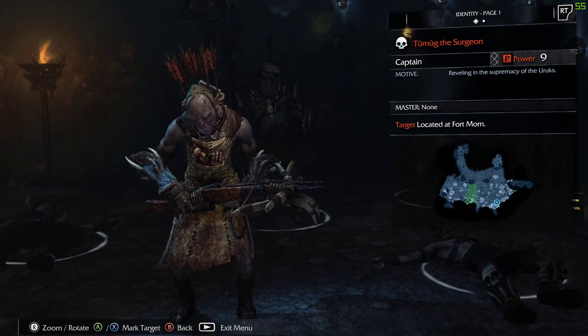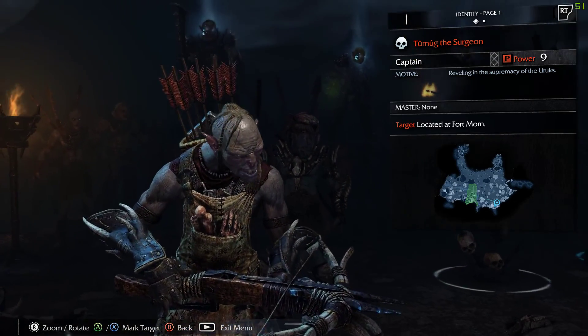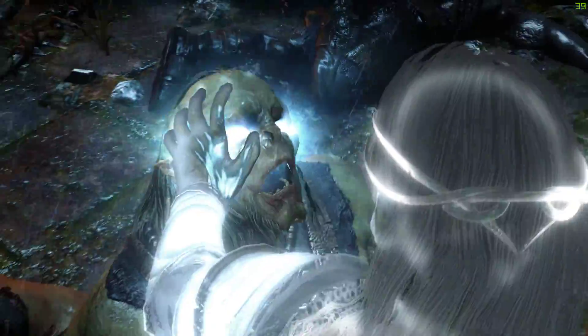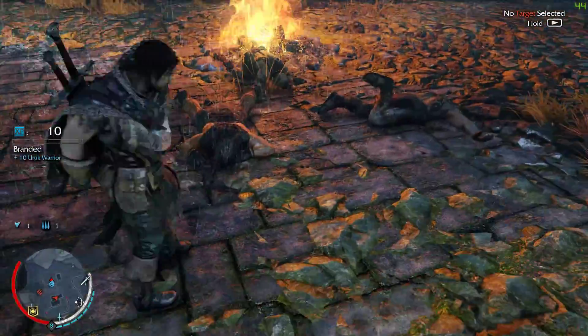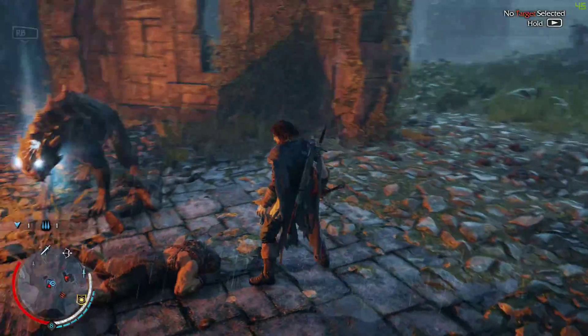One of his strengths — he calls nearby enemies in to join the fight. He has an inspiring presence: nearby Uruks are inspired to attack simultaneously. And he regenerates health, which makes him a bit tough. You can see his motive there — he's reveling in the supremacy of the Uruks. We can just dismiss this guy and leave the caragor to wreck him.